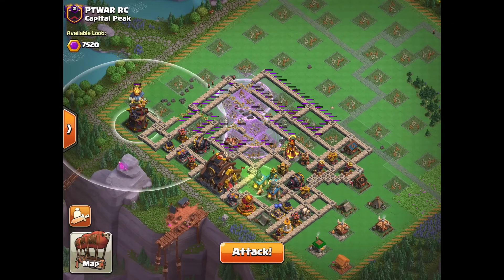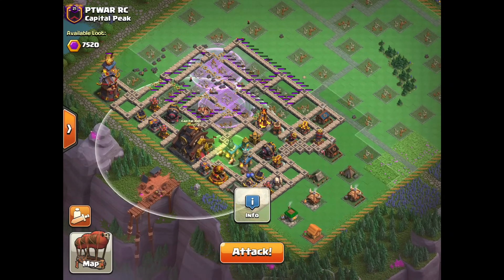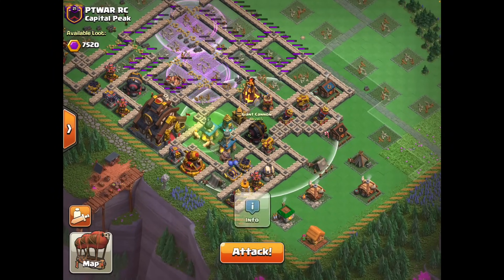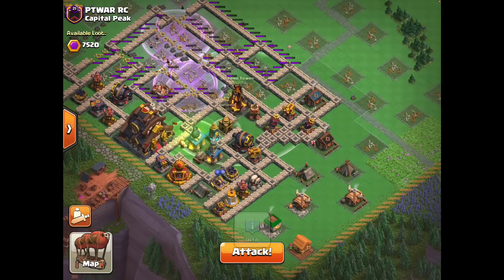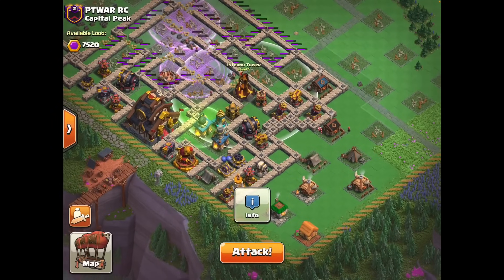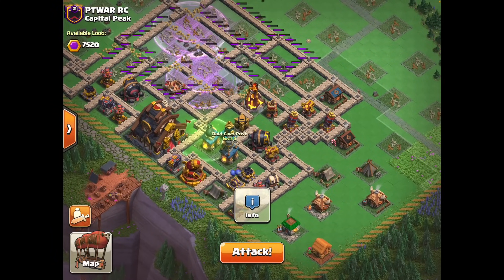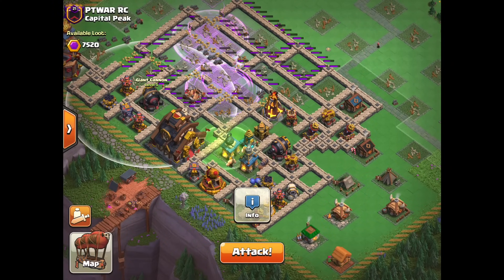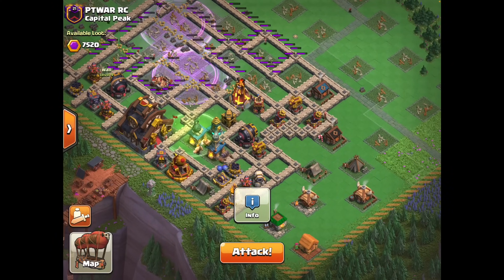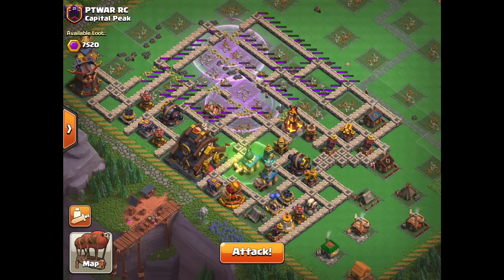Starting off the second hit, we're going to send in a Miner up the left side to take out this blast spell and work his way into this base, also helping DPS the capital peak eventually. We'll use a frost spell to slow down everything over here and another frost spell to slow down everything on the other side. We're going to send in another Sparky on top of this inferno tower to splash down this bomb tower. We'll drop down a barb to help finish off the inferno tower because that's a little too much HP for one Sparky shot, and hopefully the Sparky will go for this mega hidden tesla afterwards and splash down the giant as well as the raid cart. Let's see if we can finish this base off in two attacks.